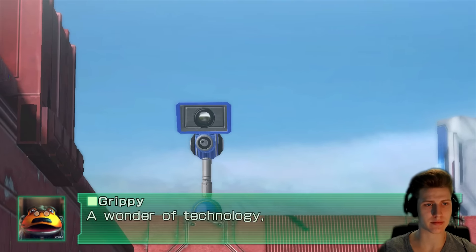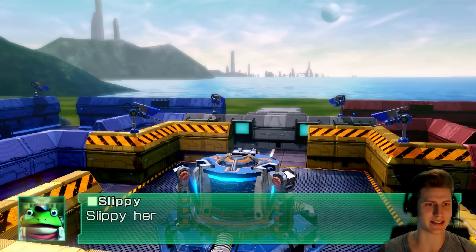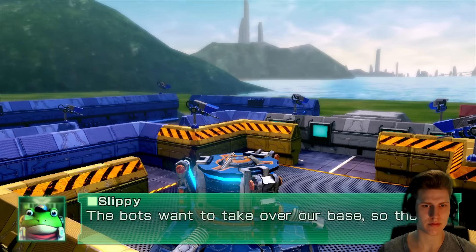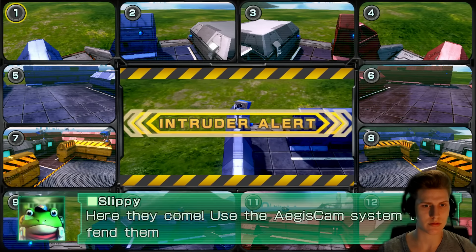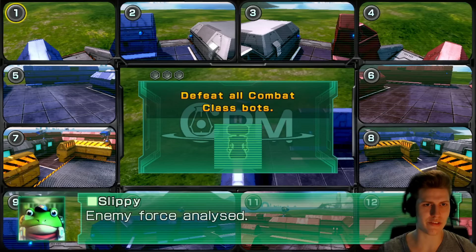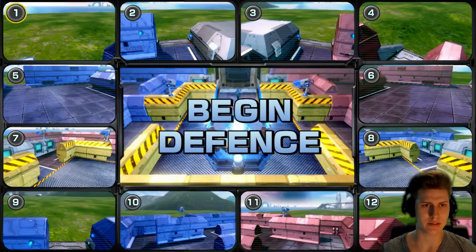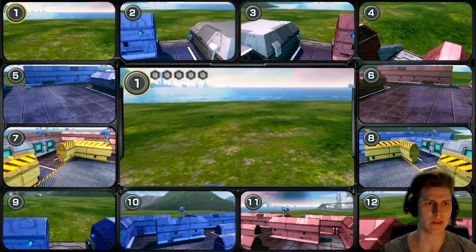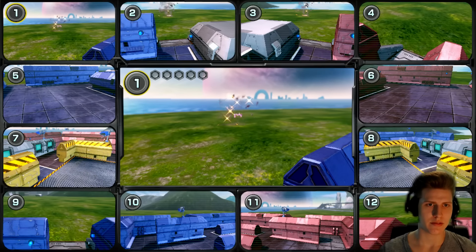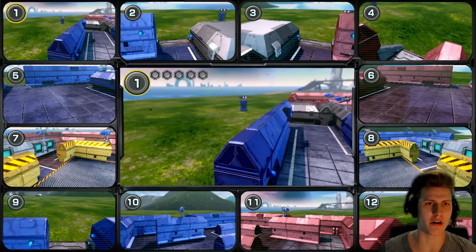I want to wreck some robots now. Let's go — it's time to kick some robot ass. The bots want to take over our base so they'll try to attack the tower. Use the Aegis Cam system to fend them off. Defeat all combat class bots. Come on, I can do this. Begin the defense. Get rekt! A few more spawning. If you see anything guys, tell me — this would be the perfect game for two players.